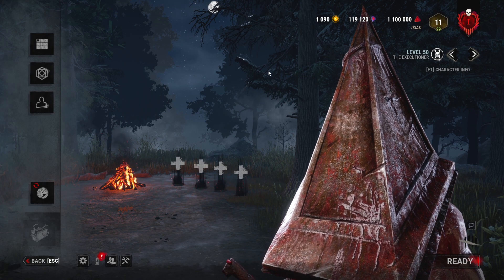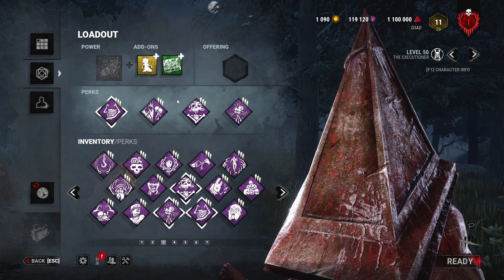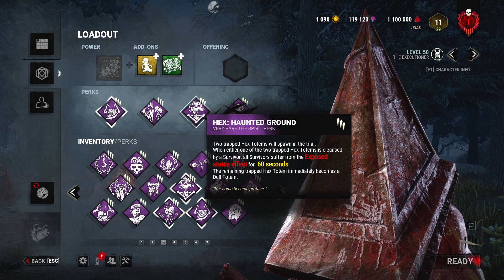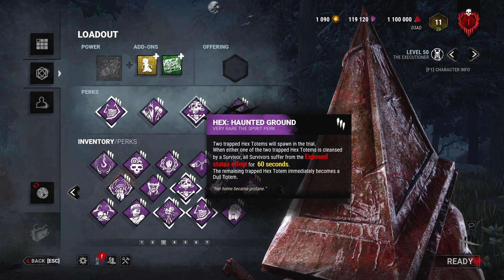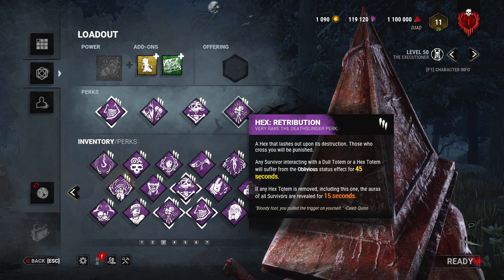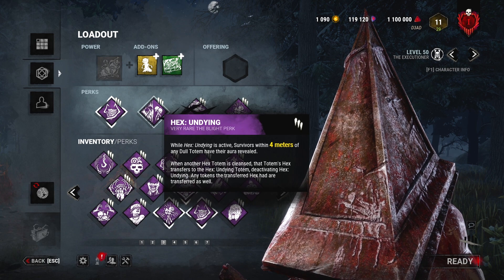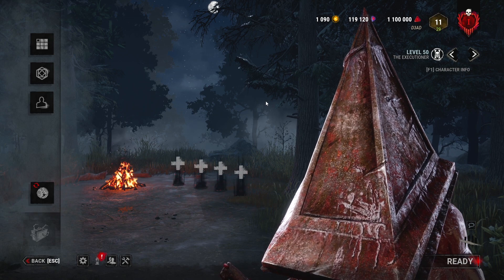Alright guys, today we have the Totem Master Pyramid Head — a full build that makes us stronger as survivors cleanse our totems. If they cleanse Haunted Grounds, every survivor becomes exposed for 60 seconds and their aura gets revealed thanks to Retribution. We're also running the Ruin and Undying combination. Drop a like for the video and let's get into the gameplay.